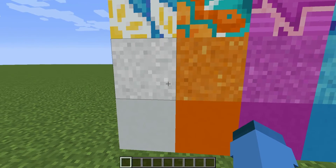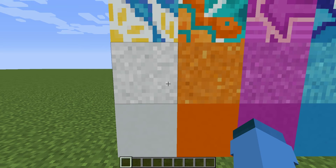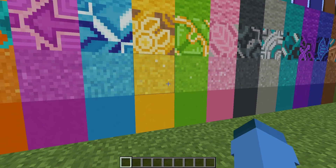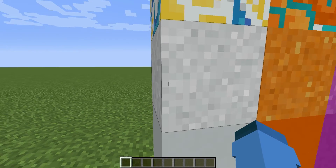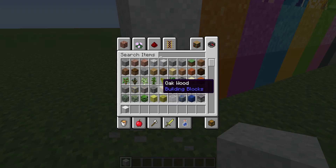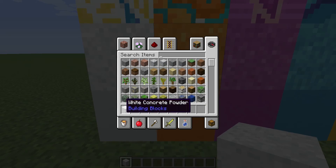So this is concrete, and above it we have concrete powder. Apparently you can craft it using three gravel, three sand, and one dye. I haven't figured out how to actually craft it — if you guys have figured it out, let me know in the comments. It looks like sand, and it works like sand as well. It will fall just like sand, and you can also use it to make concrete, and we'll get into that later.